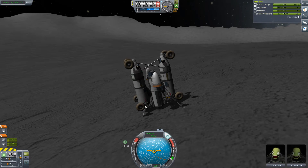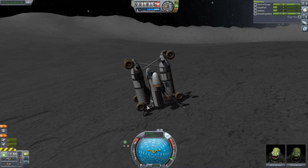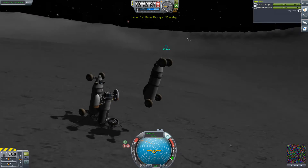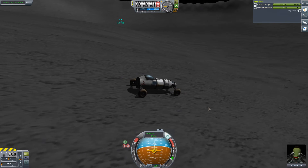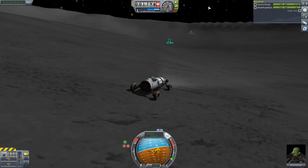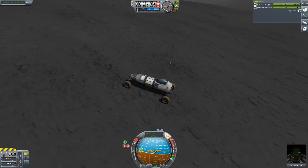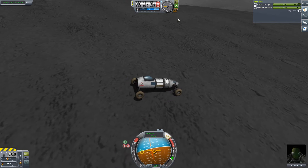Let's deploy that one first. Here we go - let's decouple it manually. Oh my goodness, it jumped up in the air! The wheels are down and we have a vehicle on the moon! Fantastic - we've got lights, we've got some monopropellant we didn't actually need. It's very slidey and bumpy but it works!